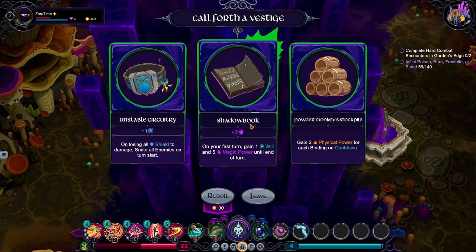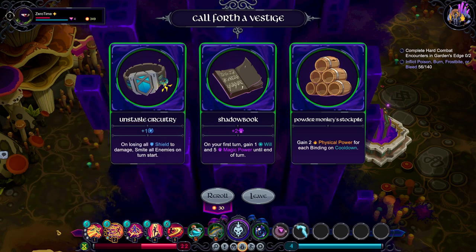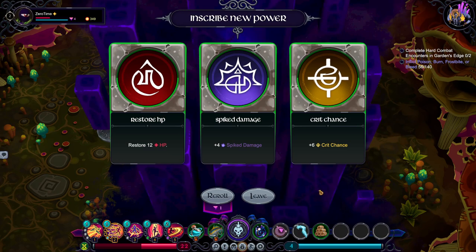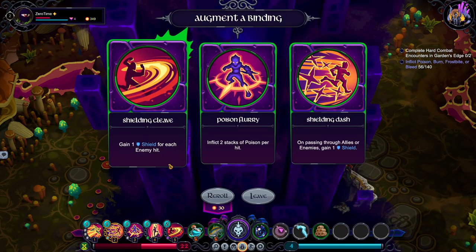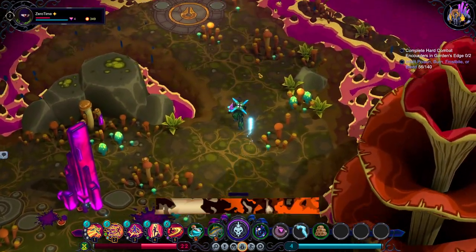These are all physical — only the poison isn't. Let's switch it up: spike damage, crit chance. Restore 12 HP — no, I want more crit chance. Gain 1 shield for each enemy hit. On passing through allies or enemies, gain 1 shield — shielding dash. Yeah, now we're getting shields.